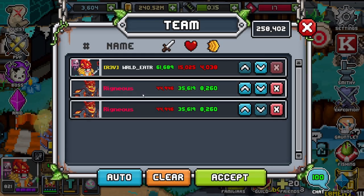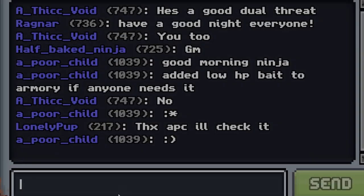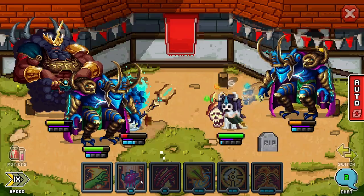Trying to show off gear and familiars? Try the PvP arena and face other players. Perhaps you want to fight your friends, or maybe someone randomly in town? Send them a duel request and duke it out.